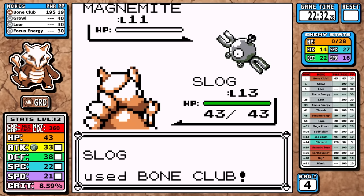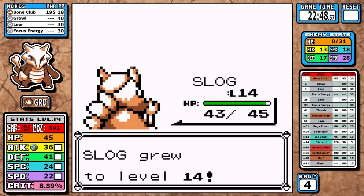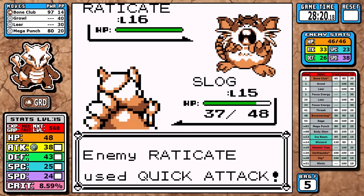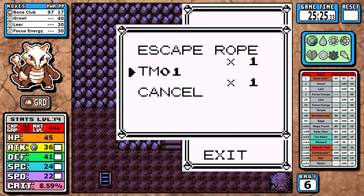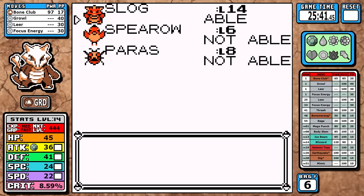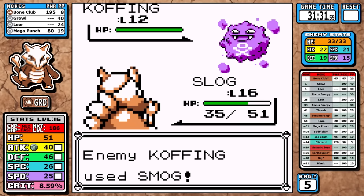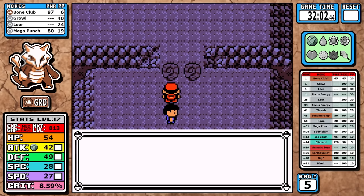In Mount Moon, Marowak is in a unique position — it has a ground move and high defense, so it can take on three optional battles that give a lot of experience: the Super Nerd, the Hiker with Onix and two Geodudes, and even the Raticate Rocket Grunt that you'd normally never touch in a solo run. I learn Mega Punch, which finally gives Marowak the ability to actually hit flying-type Pokemon — pretty important with a few coming up at the end of Mount Moon. Level 17 was the sweet spot for this optimized run.